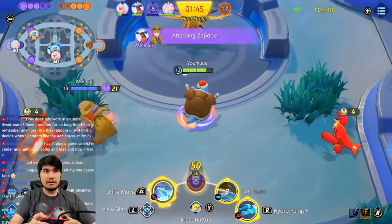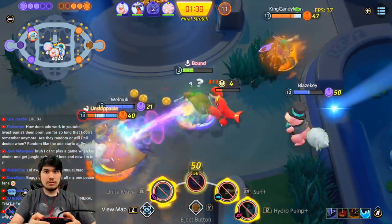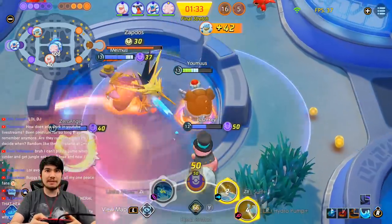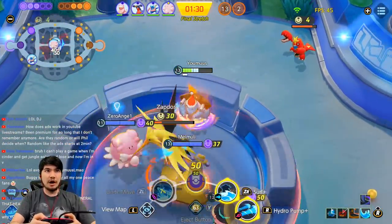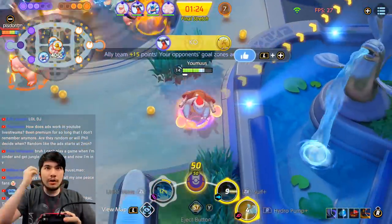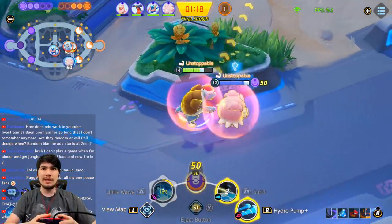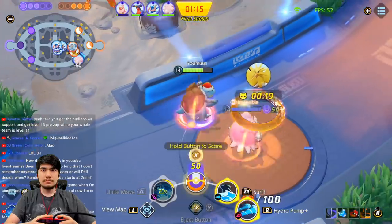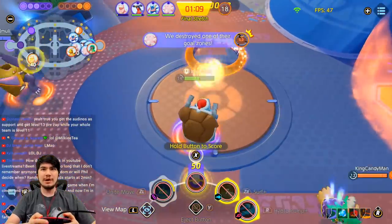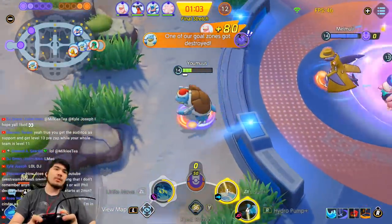I'll secure Zapdos with Unite — they don't look like they're in position. Oh my god, I just got United! I hit the Decidueye — nice, chunked him. Let's go for Zapdos, that's the play. This is easy Zapdos, we have Guard Chomp and everything. Got it — nice, let's go! I thought I was going to get Surfed. Melmute secured it — let's go Melmute! I'll give him easy score, I'll go for hard score. This is why this is my game, baby.